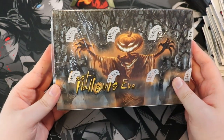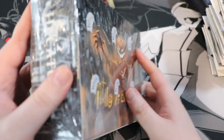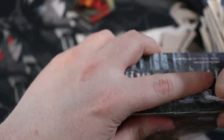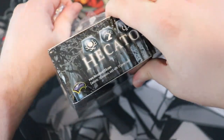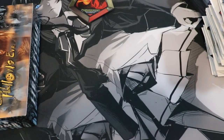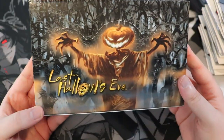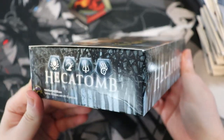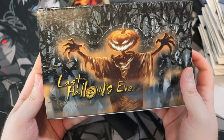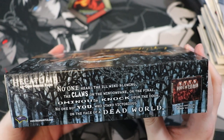Last Hollow's Eve — the final booster box. Were they able to fix the stickiness by the time this set came out? We'll find out once we open it. Here's the Last Hollow's Eve — this is like the most appropriate booster box for this time of year. Look at the art — it's a freaking grabby pumpkin, big old grabby pumpkins. 'No one hears the ill wind blowing, the claws on the window pane, or the final ominous knock on the door — no one but you, who stands victorious on the face of a dead world.'